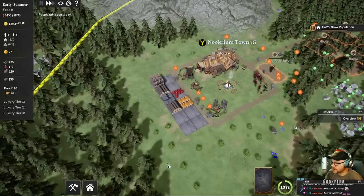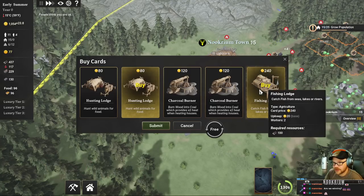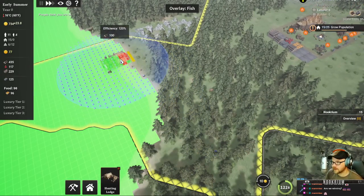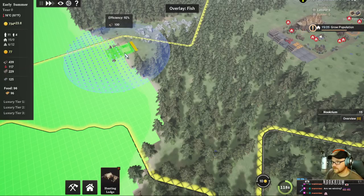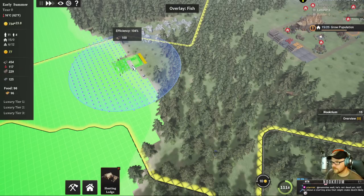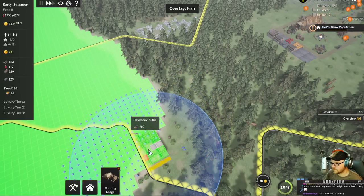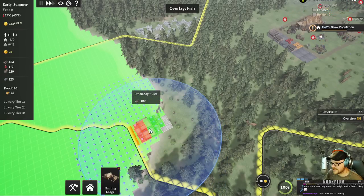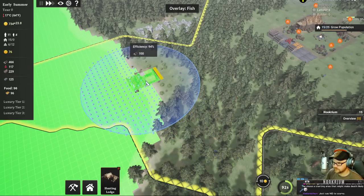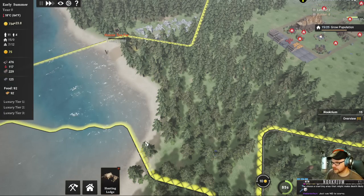We've got 96 oranges in our pockets - that's the only food we have right now. So we need a hunting lodge and a fishing lodge. I'll take a hunting lodge, I'll take a fishing lodge - just one of those. So the fisherman's going to come down here, we've got to get him in here quick. I'm getting 104 efficiency over there. Can I get anything better over here? 92 over here. We could get two not-quite-as-efficient, or one really efficient. Let's go with the 92 over here.